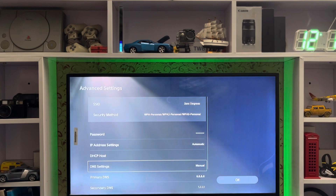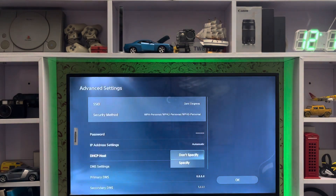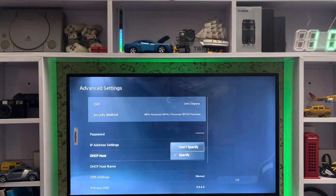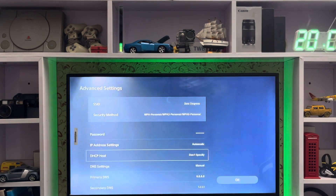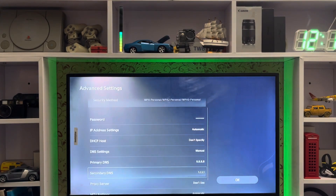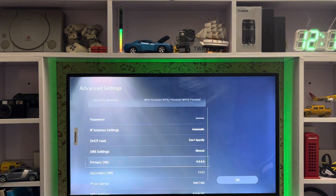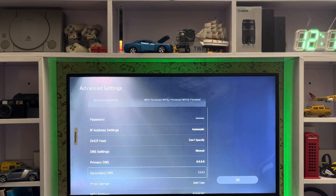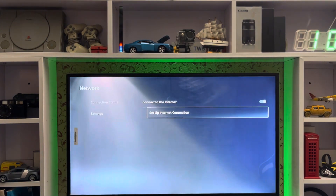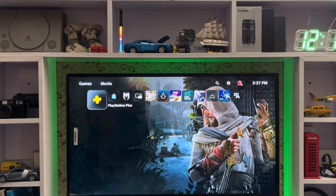In Advanced Settings, go to DNS Settings and switch it to Manual. Change the secondary DNS to 8.8.8.8 and the primary DNS to 1.1.1.1. Then go to MTU Settings, set it to 1500, and press OK.